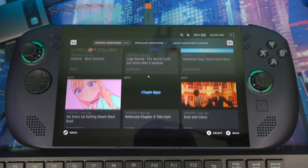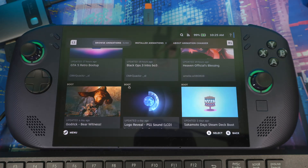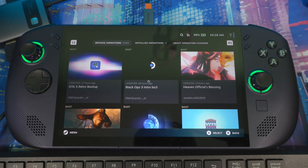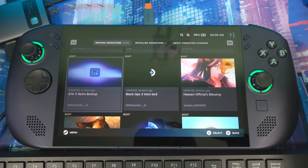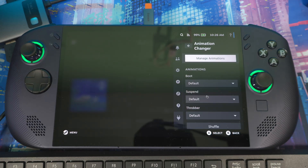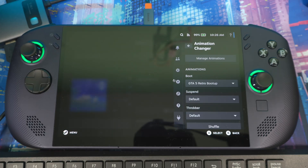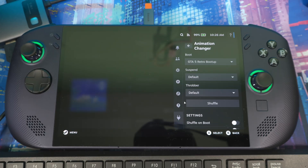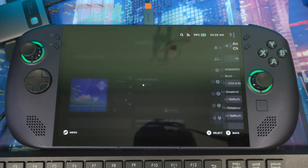In the Animation Changer store you'll find lots of options — for example a GTA 5 retro boot-up. You get a little preview, then hit download. Once downloaded, head back, go to 'boot,' and you can set your new animation right there.